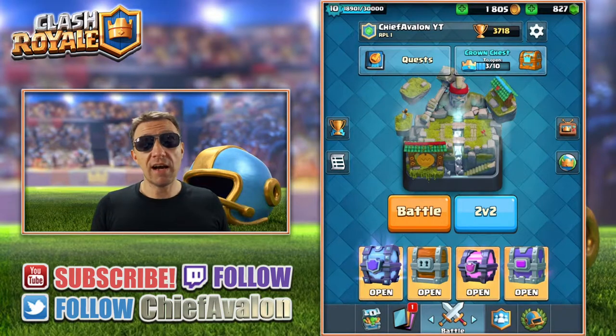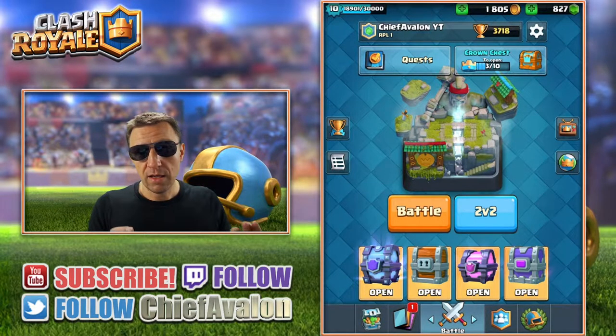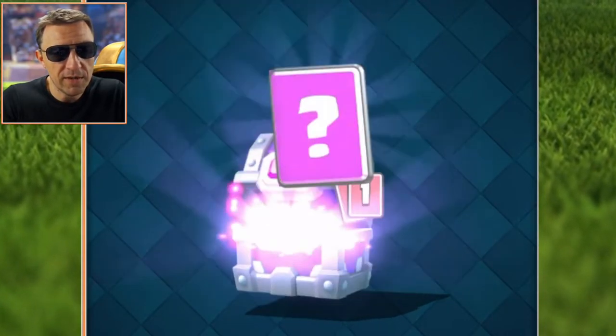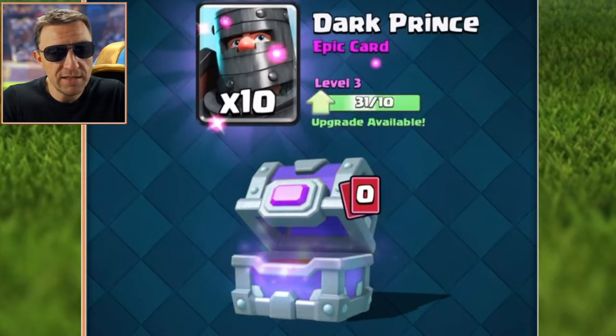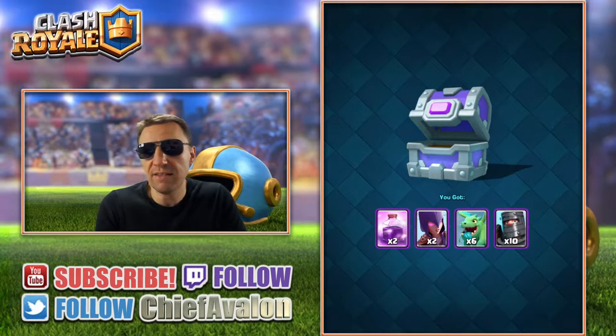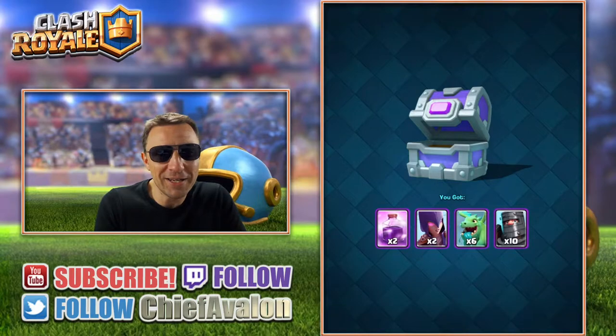We're gonna start with the epic chest. We get baby dragon and dark prince — that's what's in the epic chest. A nice one with the baby dragon, very cool, let's go to the next one.